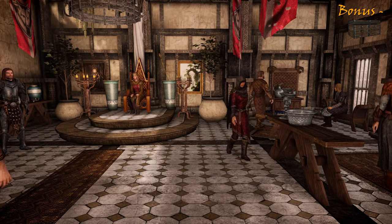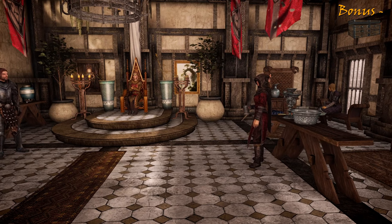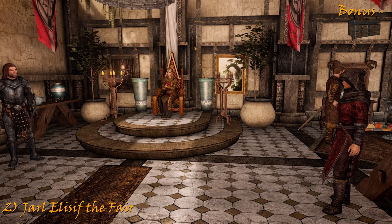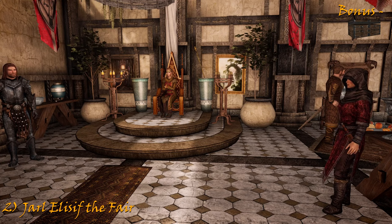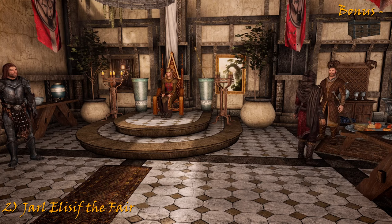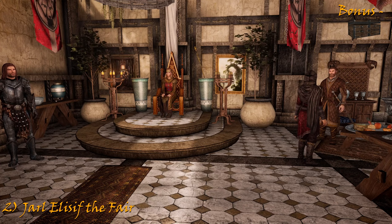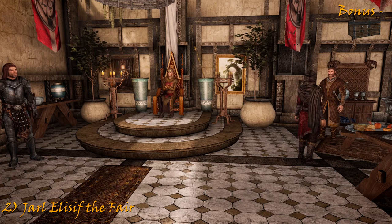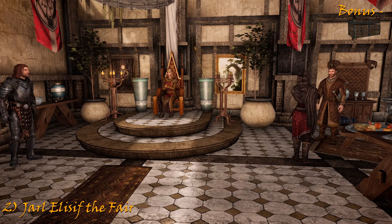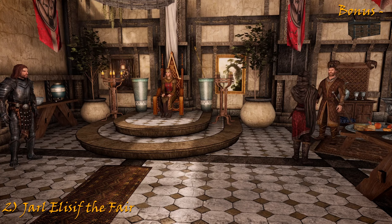This is the main chamber where Jarl Elisif the Fair resides and listens to the news of the day and any worries her subjects might have. With the recent death of Jarl Torig, his beautiful wife Elisif rules Solitude for now. She is a young, beautiful Nord woman wholly unsuited to rule — the real power lies with General Tullius, technically an imperial advisor. Personally Elisif is sympathetic to the imperial cause. She has a personal hatred for the Stormcloak leader Ulfric, who killed her husband Torig, and is just politically savvy enough to realize that her rule — and probably her head — are in place only so long as she is useful to the empire. She believes that should the empire regain control of Skyrim, she would be made High Queen.